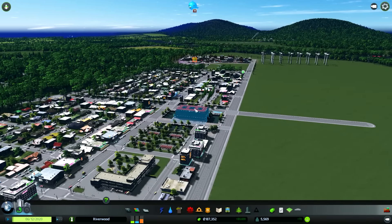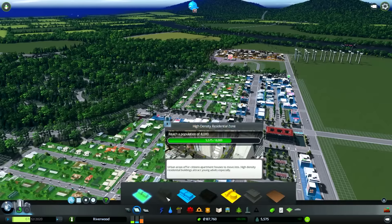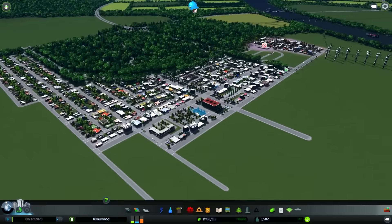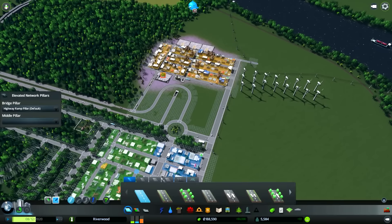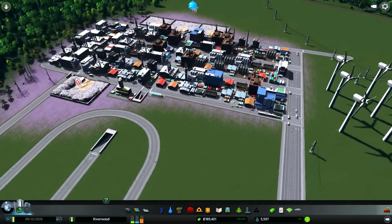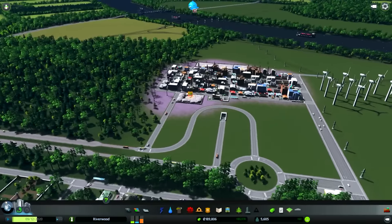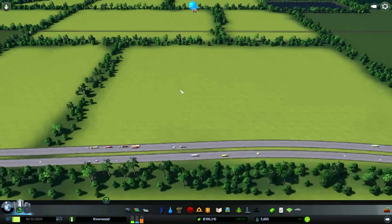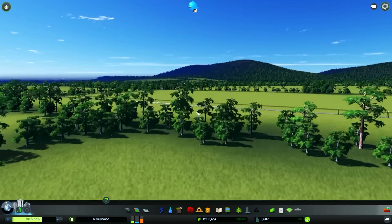I kinda promised you guys that we would reach 8k people today so we can unlock the high density residential zones and stuff. But you know me, I've got assets and what I really wanna do - now that we can unlock some highway stuff - I wanna move this because I hate it. From the beginning I've been thinking about this area over here. It kinda looks promising, it's super flat, so it's gonna be just an amazing industry section.